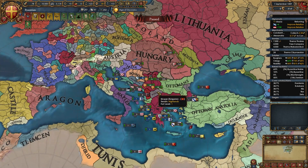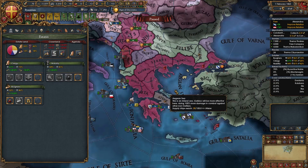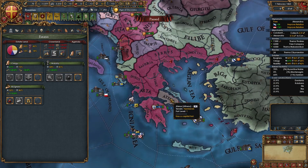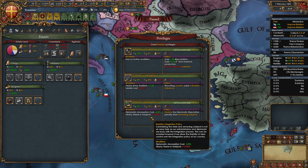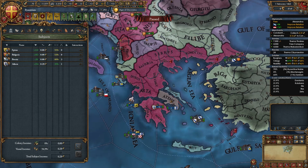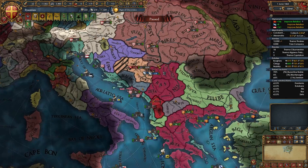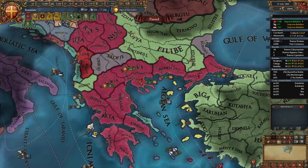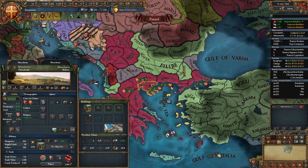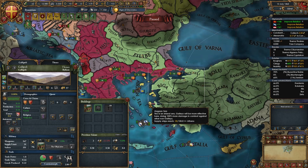Once 10 years have passed, start annexing your subject Athens — it'll be instant since you have a core on them. Give the nobility the integration policy first so you don't lose diplo rep, even though it makes subjects more disloyal. Athens only takes one month to annex. If applicable, delete unnecessary forts. Delete the fort near Morea once you take everything from the Ottomans, and the one near the Straits once you establish a foothold in Anatolia.